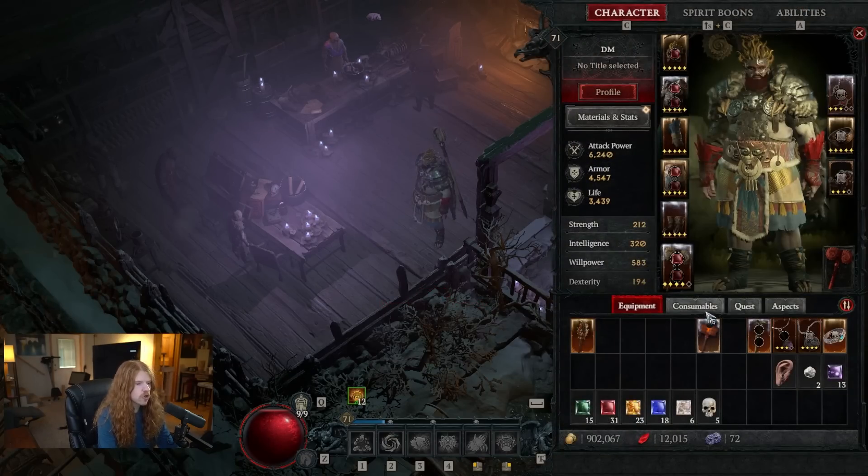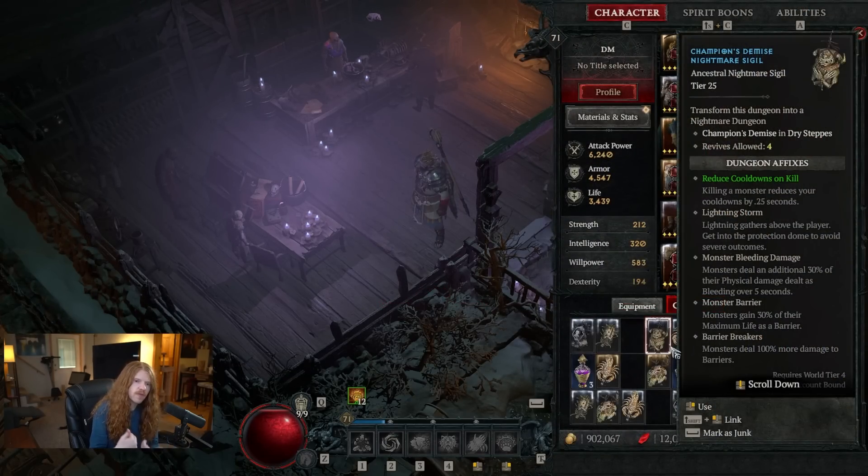You get more Sigils once you complete the dungeon. So if you're doing a tier 22 and you complete it, very often it's going to drop a tier 23 for you. Do a 23 and you can get a 24, and so on — you can climb that way. It's almost like greater rift keystones from Diablo 3 in how it works.